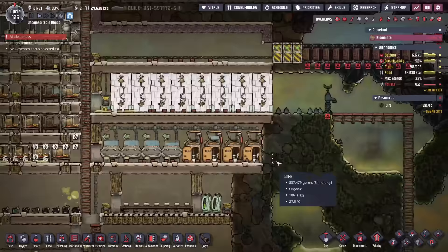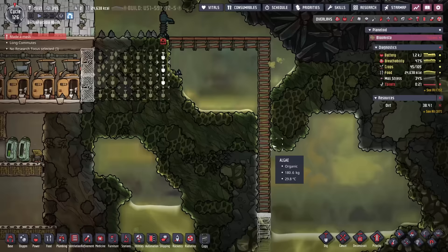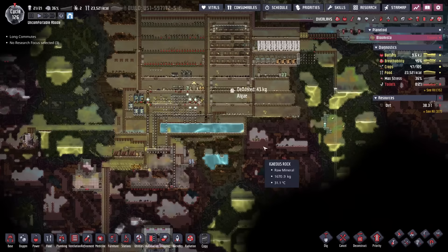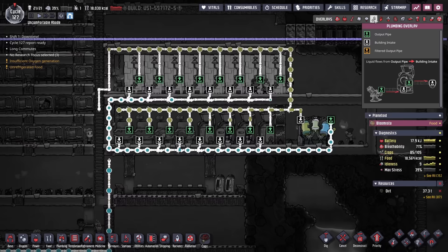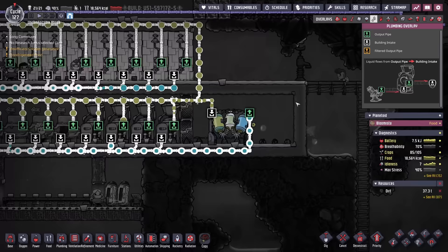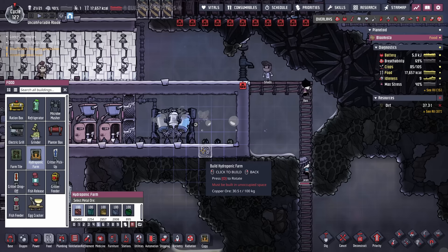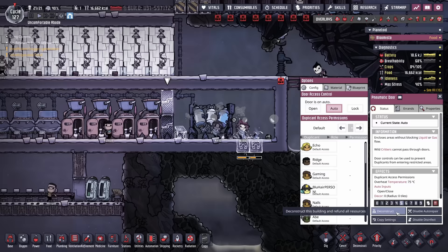Now we need to clean all of this water, so we'll set up a system back here as standard. There is a bunch of algae in here — we also have a pip. If I could find an arbor tree we could start working those pips as well. The bathroom situation is getting better — we now have a closed loop. I just need to worry about overflow, but I've seen some thimble reeds around. We'll throw a couple in, and there will be some polluted dirt coming out of the water sieve, so I'll put one quick deodorizer here. I'll remove this door and put solid tiles so polluted oxygen won't cross over.